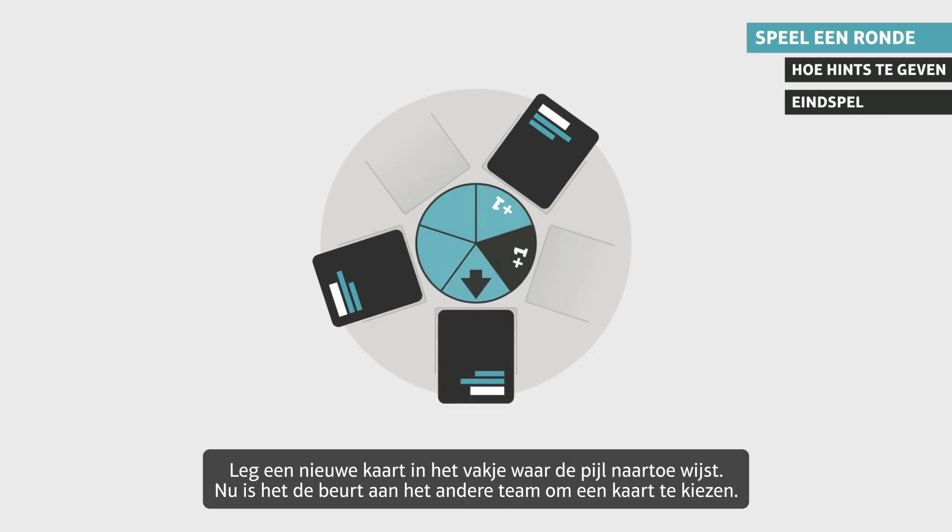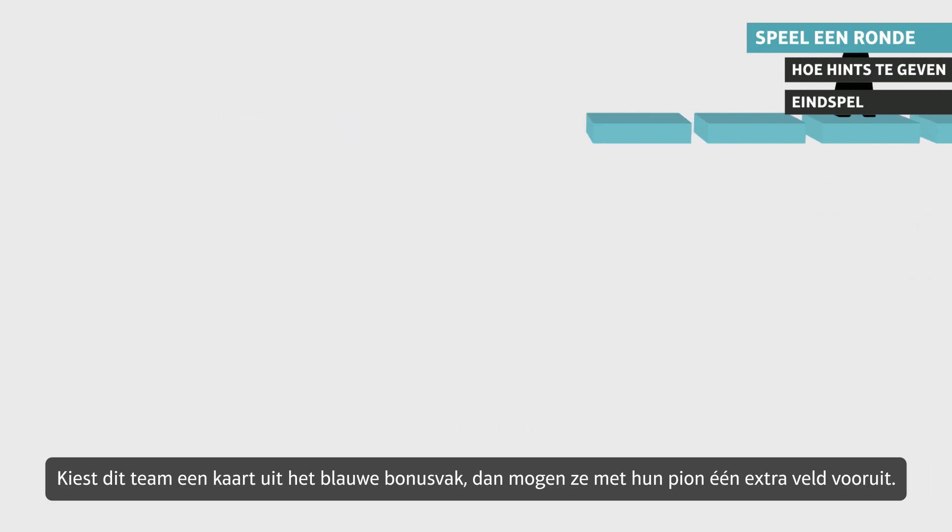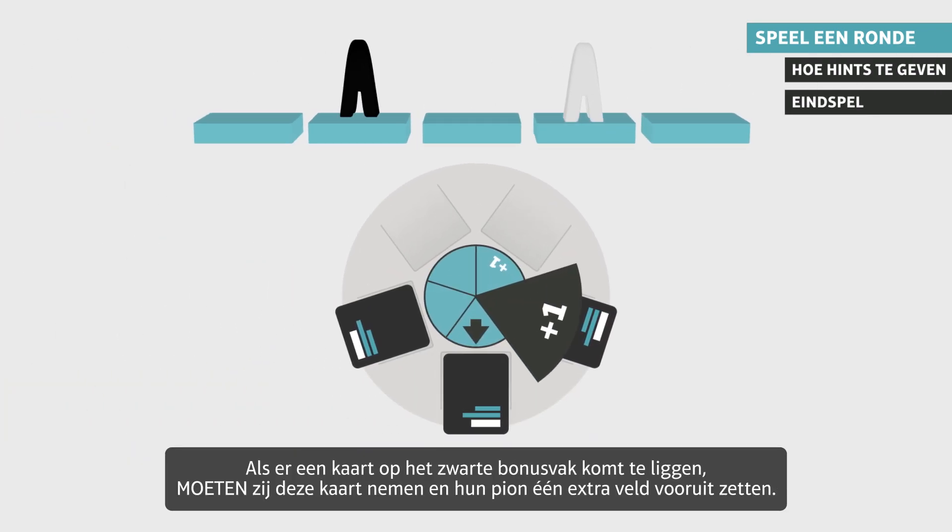If the active team chooses a card from the first bonus slot, they can advance one extra space immediately. If there is a card on the second bonus slot, the team must take this card and can advance one extra space immediately.